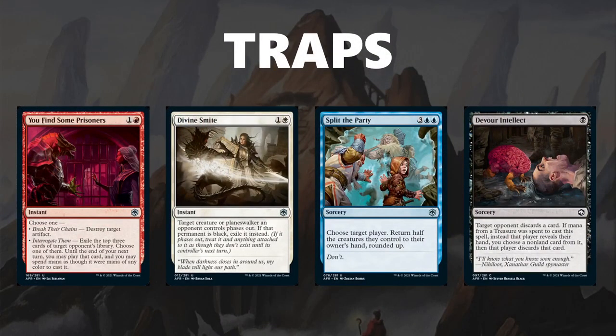Moving on to some cards that are traps. First is You Find Some Prisoners — it looks like the two modes give flexibility, but destroying an artifact doesn't come up often and interrogating them isn't worth a card, so you're not going to want to play it. Number two, Divine Smite, is just going to be a sideboard card — phasing out a creature is not worth a card, and if your opponent isn't playing black you'll be very unhappy using the default mode, so use it as a sideboard card for best-of-three or just don't play it. Number three is Split the Party — a bit expensive and clunky; effectively five mana to bounce two creatures at sorcery speed a lot of the time, which just isn't worth it. Finally, Devour Intellect has a lot of text and looks like a little Thoughtseize type deal, but you're not going to want to spend your treasure on a one-drop, it's not that powerful an effect, and if you top-deck it later it's not good — just steer clear.